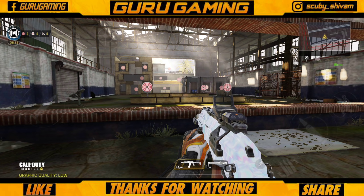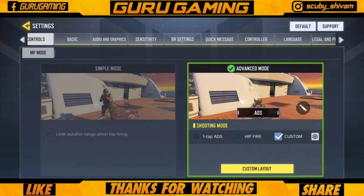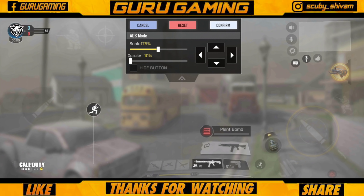First of all, go to settings and check the whole layout. In settings you have the joystick — make it small, as small as you are comfortable with. Keep it small but not too small. Until you are comfortable with the small joystick, you can give this movement properly.